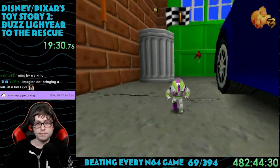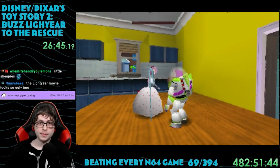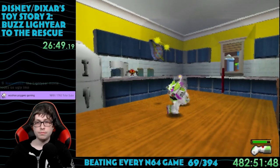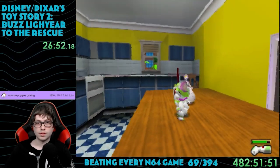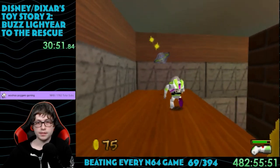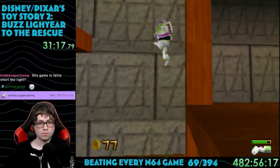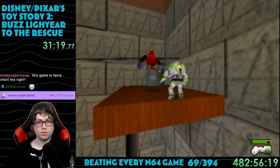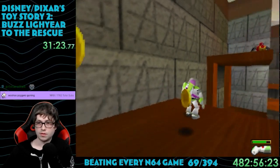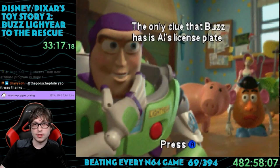I got a third token from beating RC in a race around the car in the garage, and a fourth from returning all five of Bo Peep's lost sheep to her in the kitchen. This is a recurring goal in each level where you'll need to collect five of something and bring it to another character. The last token was from exploring the basement. Both the basement and garage have great platforming challenges. I'm being very serious when I say the physics in this are really good — this is one of the rare instances of a game based on a movie actually not being janky.